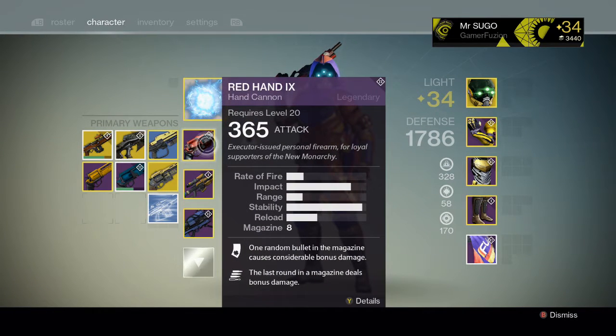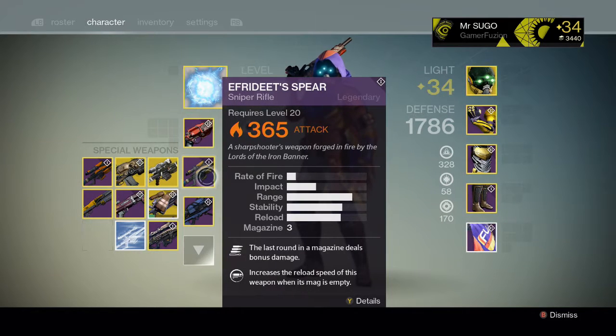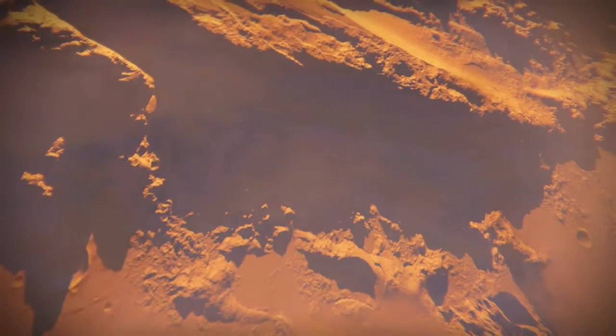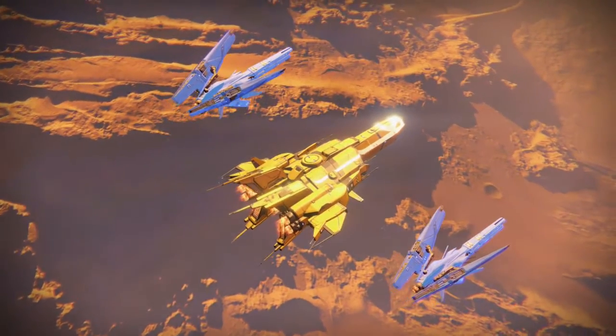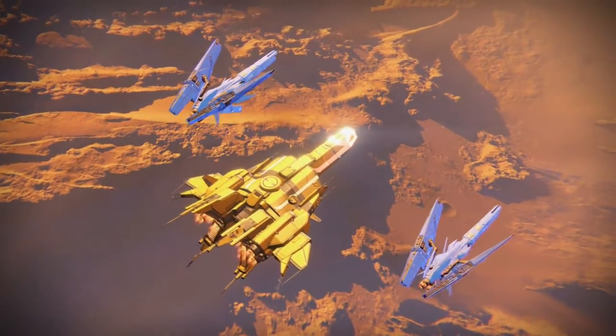Any hand cannon is really good if it has high impact — the Last Word, the Red Hand, the Thorn. I would recommend a sniper with Final Round; that's even better. A rocket launcher with a high blast radius and Grenades and Horseshoes is really useful in the heavy ammo round. I wouldn't recommend having tracking on your rocket; it doesn't really serve a great purpose because the map is pretty straight up front.